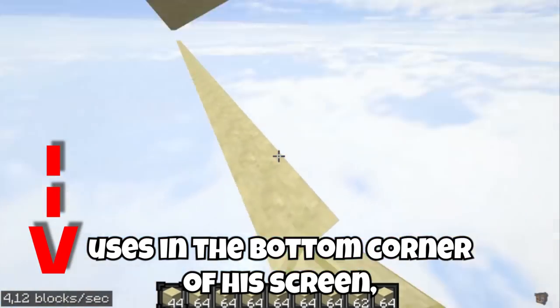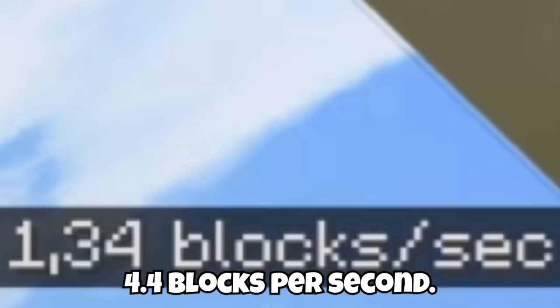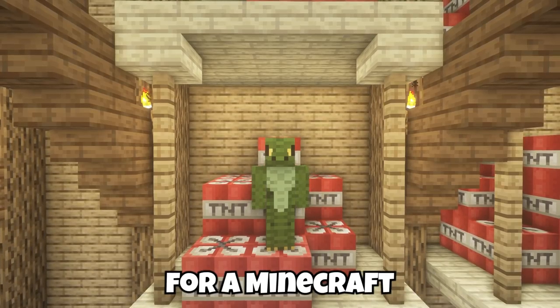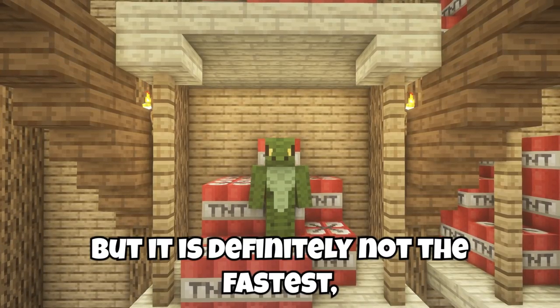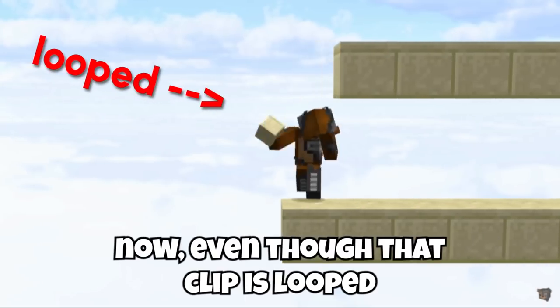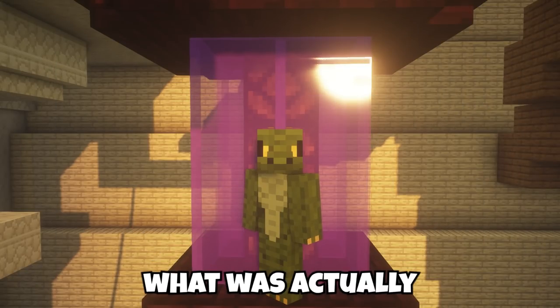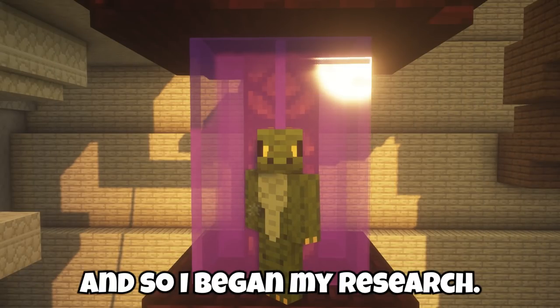We can see from a mod TeddyNator uses in the bottom corner of his screen that at most he's getting about 4.4 blocks per second. This is well above average for a Minecraft bridging method, but it is definitely not the fastest, as this is really only about the speed you can get while god bridging. Even though that clip is looped and also pretty slow, it got me very interested in what was actually the fastest bridging method, and so I began my research.